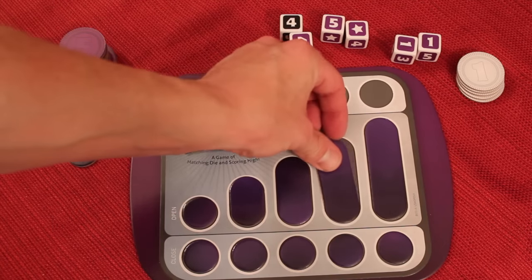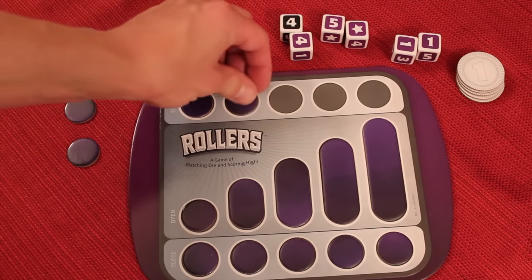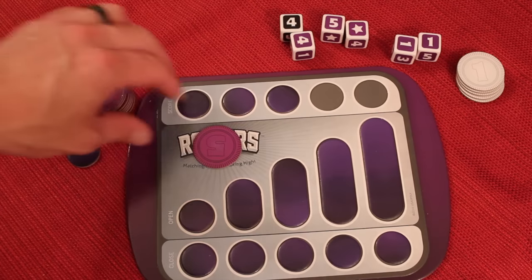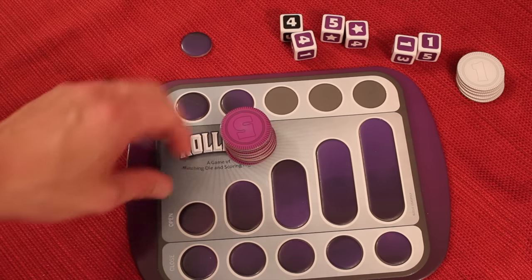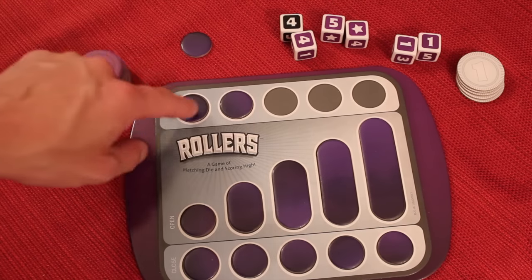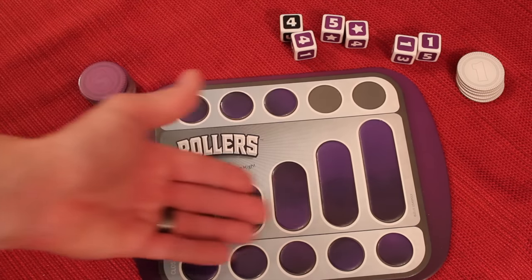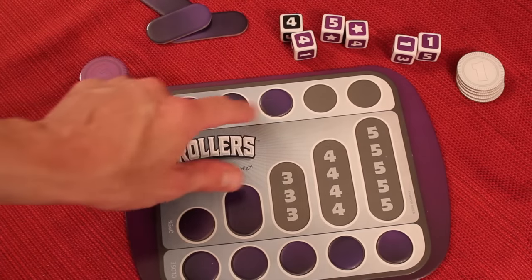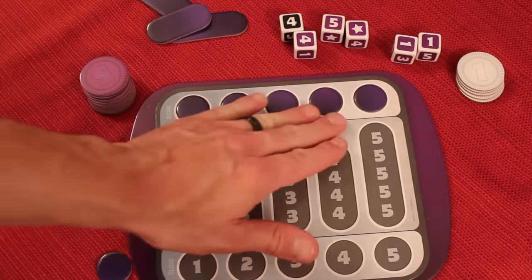People take their turns until somebody has opened and closed every number on their board — that ends the round. The player who does that gets two points, then everybody counts up their chips, and whoever has the most chips gets one additional point. So if you have the most chips and you were the one to close out your board, you can score a maximum of three points. If you run out of chips you can't collect or pay chips for the rest of the round, but you're not out — you can still try to close your board. However, if you go out with no chips, you only get one point instead of two. Scores carry from round to round and the game ends when one player reaches five points.